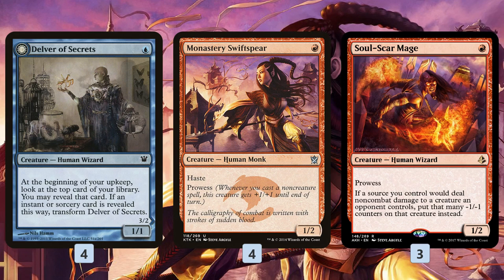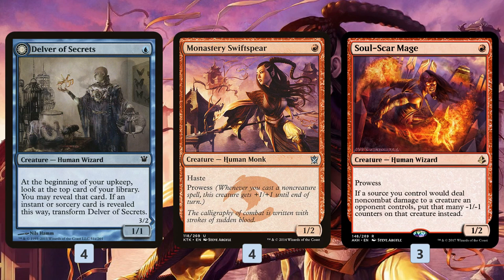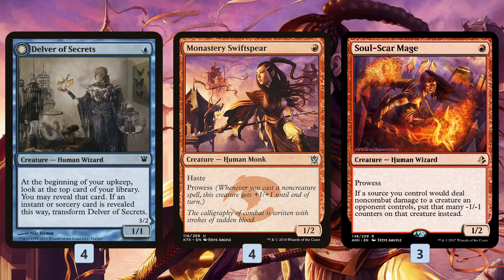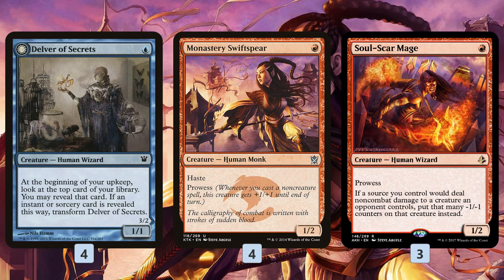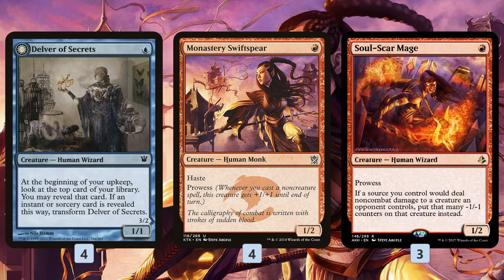We essentially have seven Monastery Swiftspears with the new addition, Soul Scar Mage, which trades the haste of the original Monastery Swiftspear for this weird ability that lets damage stick to creatures as -1/-1 counters — essentially giving non-combat damage wither. This lets you kind of eat through a Tarmogoyf with multiple spells, even if you have to split it across turns. But for the most part, it's just another 1-mana 1/2 with prowess. Since we're playing so many spells for Delver of Secrets, these cards give us a super fast start.